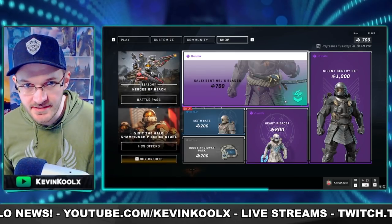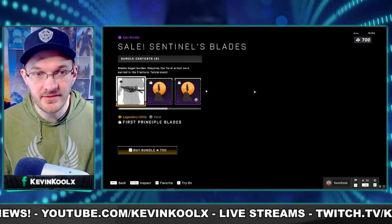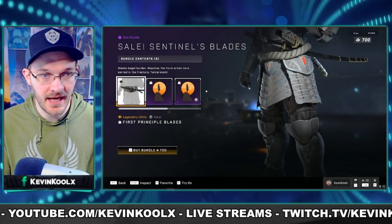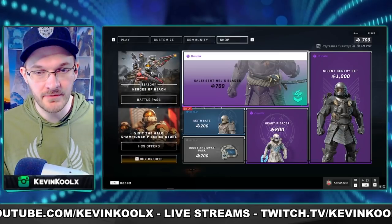For the shop, we see some changes happening here, with the Sentinel Blades actually getting a sale down to 700 credits, which is definitely the cooler of the two different sword belt options you can have for your Spartan with your Yoroi armor set. You also get some emblems tied to that for 700 credits.